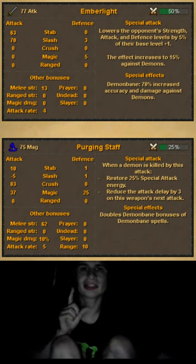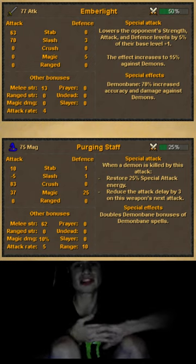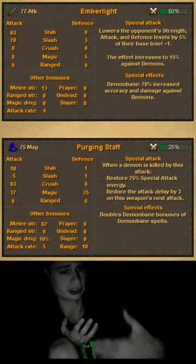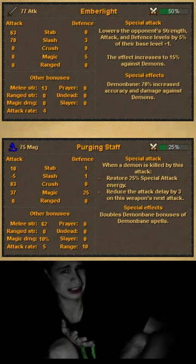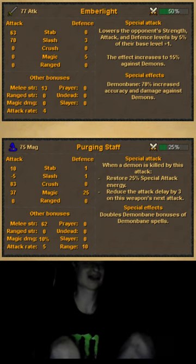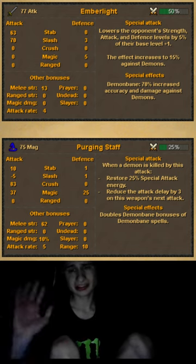The Emberlight lowers the opponent's strength, attack, and defense levels by five percent of their base level. A lot of these items are useful against demons in general — kind of like special effects against certain attributes. However, the Emberlight is still useful in PvP scenarios.